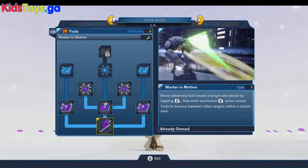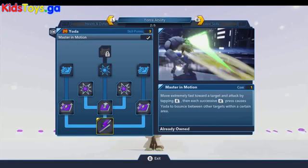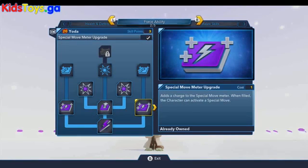If we hop over to the force ability, Yoda has a really great force ability and when it is fully locked and loaded you can take out pretty much any enemy or boss you can think of in a heartbeat. This is one of those super moves that has lots and lots of upgrades for the meter as well as the strength of it. I believe you can get up to 16 with Yoda's master in motion — you just continually tap the R button and he goes crazy taking out all sorts of stuff. The other skills on this tab are the meter upgrades, the move bonus, and the meter speed upgrades.